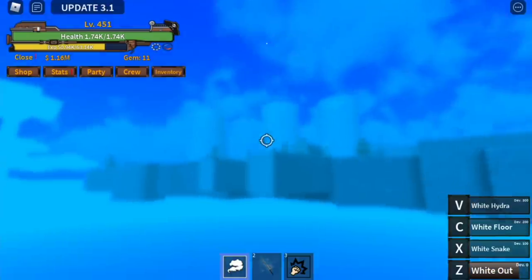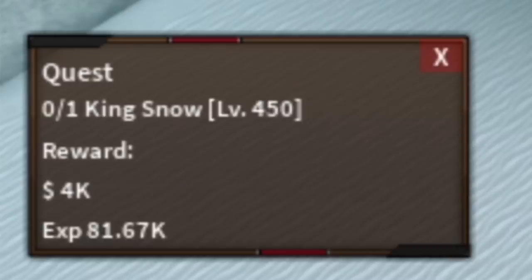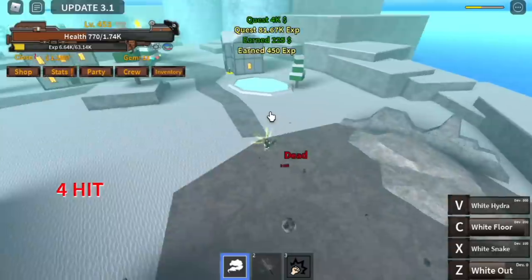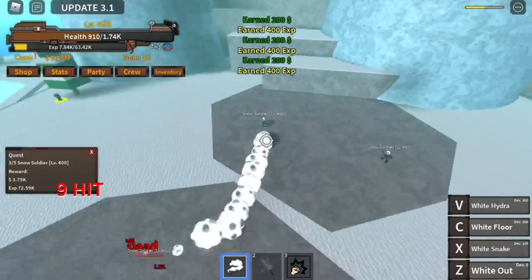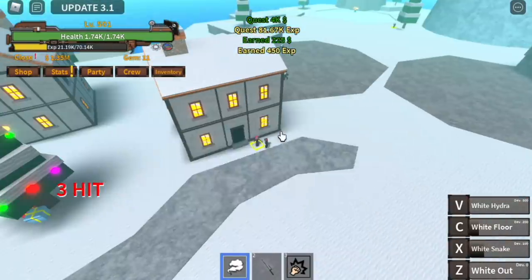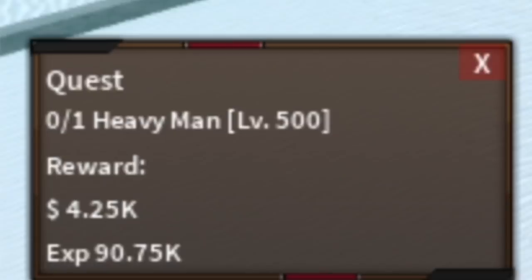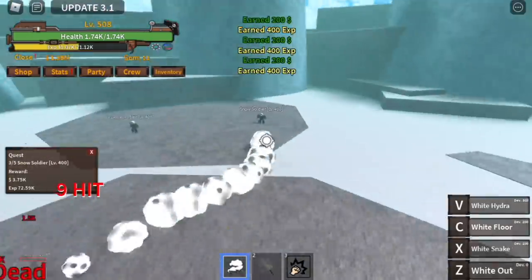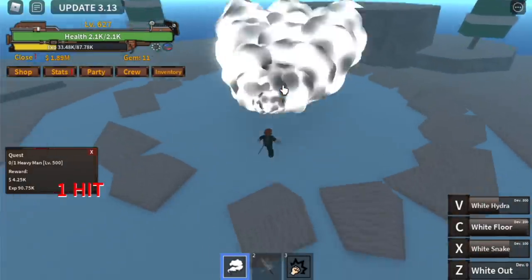We got the Snow Island. This is where the V skill has been nerfed. At 450, we're going to start with the King Snow. Use your combo: X, Z, and Z skill. Our next target is the Snow Soldier — you need to defeat five. I'm going to use the White Hydra: instant kill. The goal here is to reach level 500, doing the King Snow quest and the Snow Soldier quest. At level 500, you can start defeating the heavy man using X, Z, and Z skill. The goal here is to reach level 625.